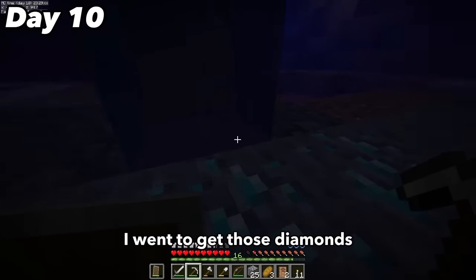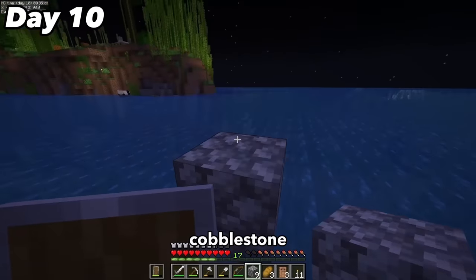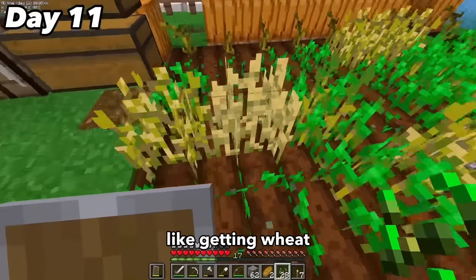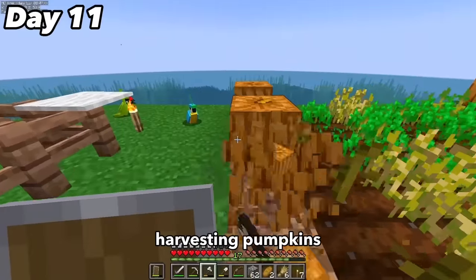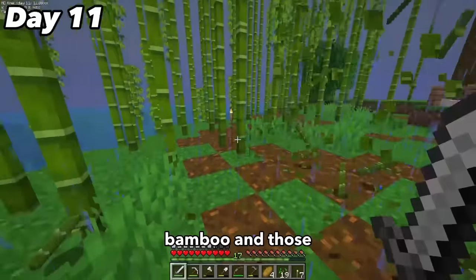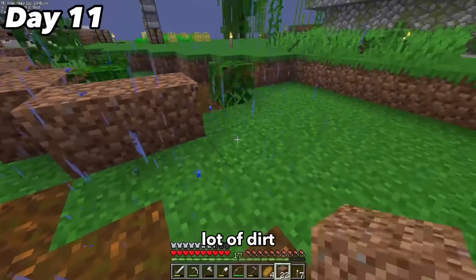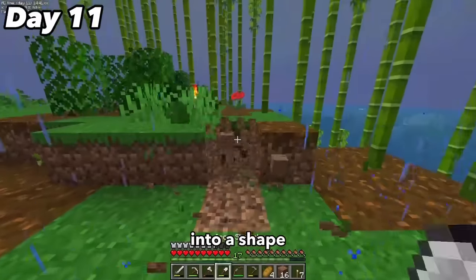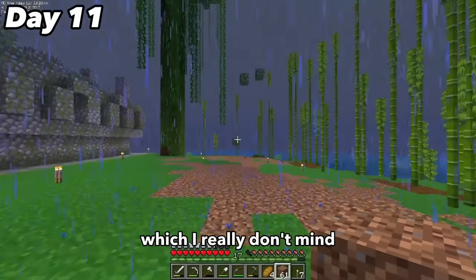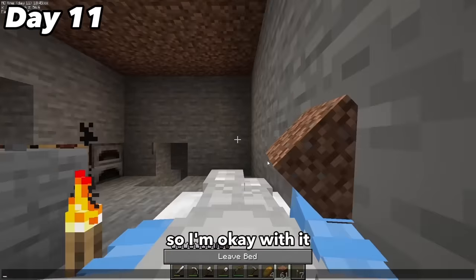On my way back home I grabbed those earlier diamonds, made my way up to the surface, and marked the underwater cave entrance with cobblestone. Day 11 was a pretty boring day doing daily tasks like getting wheat, breeding sheep, and harvesting pumpkins. Then I cleared out one of the ugliest parts of the island — lots of trees, bamboo, and those random stumps with leaves on them. I did a lot of dirt placing and terraforming, turning the island into a shape I actually liked, while also replacing all the podzol I could find.